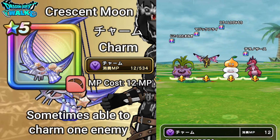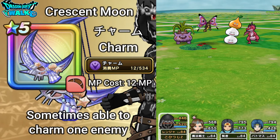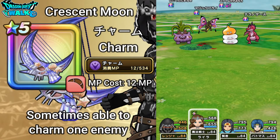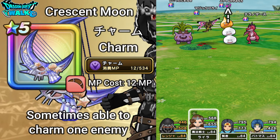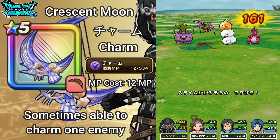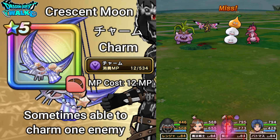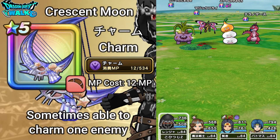I'm going to try it on the slime since it's probably the easiest target. The slime is now charmed — you can see it with the little hearts there. When it fights, it's actually going to attack the other enemies. Just like that, you saw the slime attack its own enemy, that little lizard on the right.